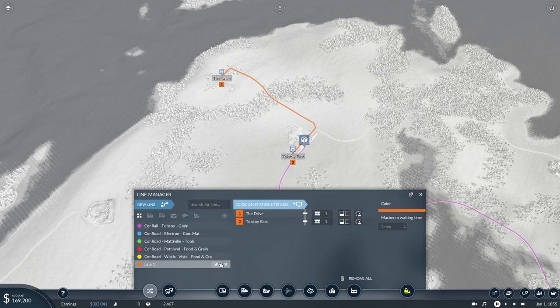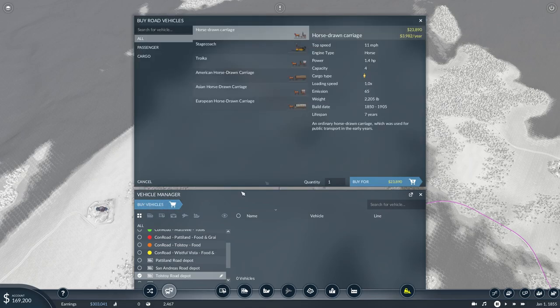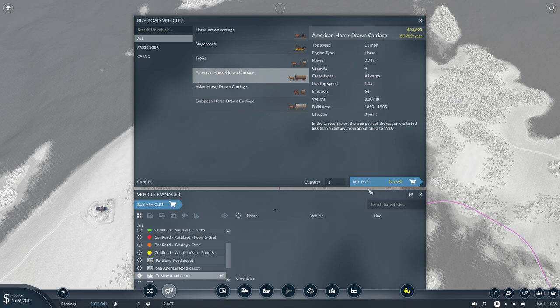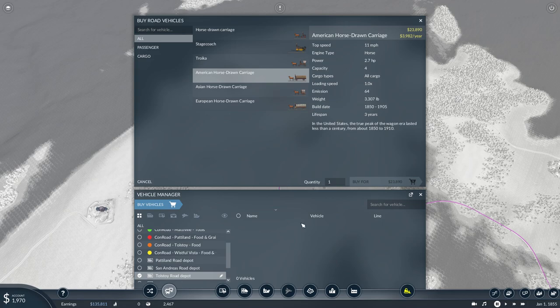So from there to there — again, two stops, it's really not hard. Get our naming convention in there: this is going to be Conrail Tolstoy Food. We'll use the American. We'll buy as many as we can afford. One more — left us with just under two grand. Probably not the smartest thing in the world to do. Line is orange, paint them orange, assign them to the line, and they're ready to go. So that's our two lines built.